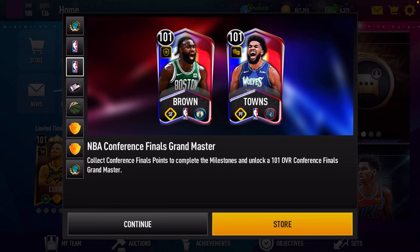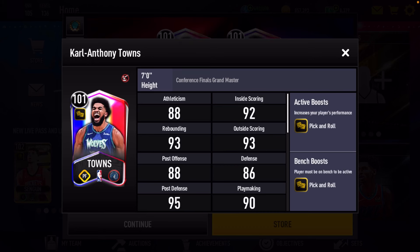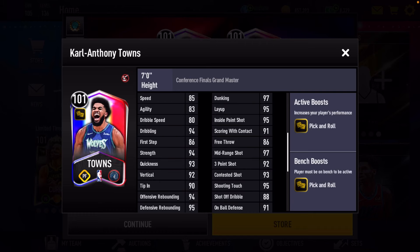And then we've got Karl-Anthony Towns, a 101 overall grandmaster. He got that pick and roll boost — that's a new boost. Can anyone let me know down in the comments what that pick and roll boost does, what stats it boosts? Let me know because I don't know. We look at KAT's stats: good inside scoring, good perimeter shooting, good rebounding, good vertical, pretty good block rating. KAT is a great offensive player in this game.